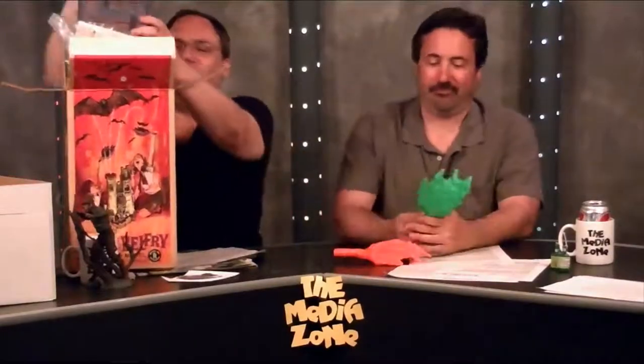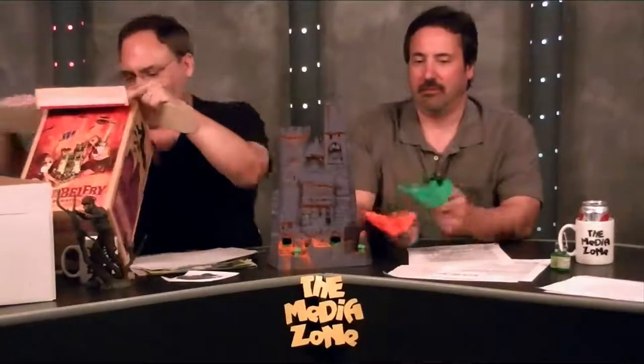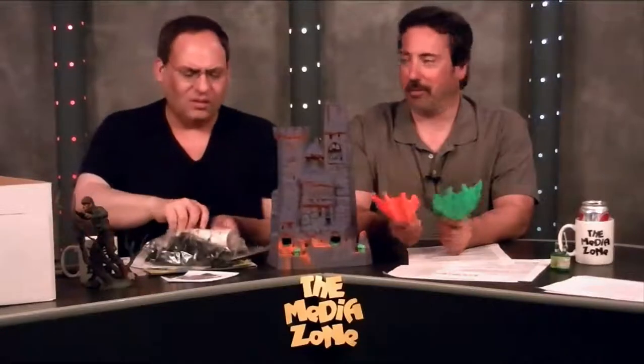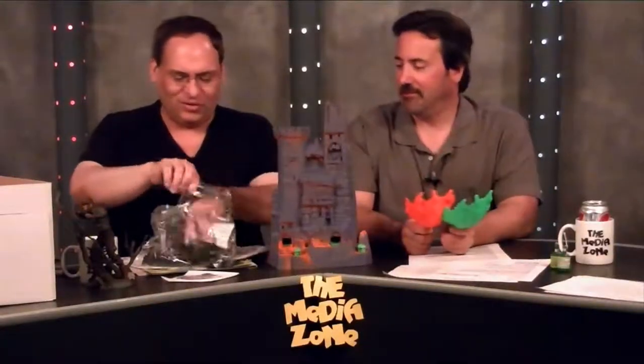They don't make games like this anymore. Well, there is a new version — it's called Elephant. No, they don't make games like this anymore, these solid plastic games. Do bats come flying out and you have to catch them? It's Elephant — the little butterflies come out of the elephant's trunk and you catch them in the net. Well, it was a similar premise then.